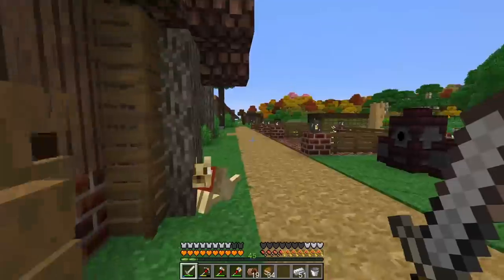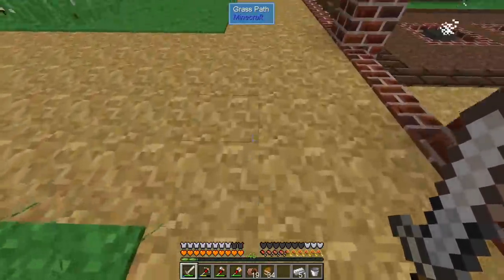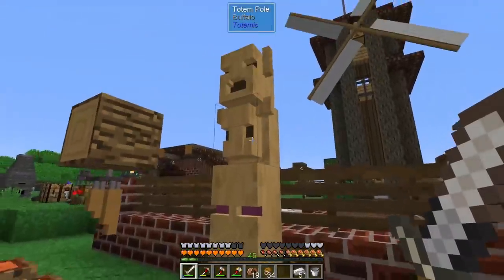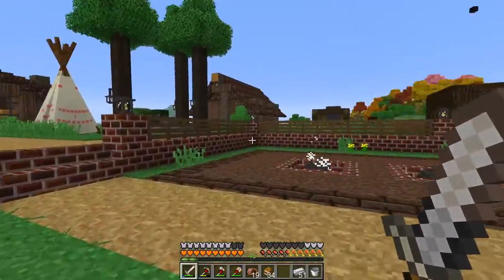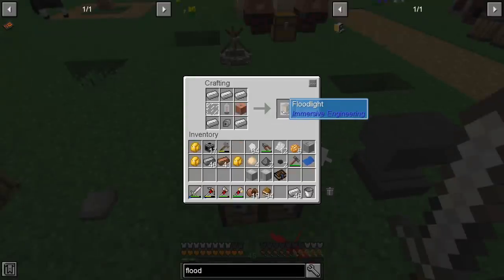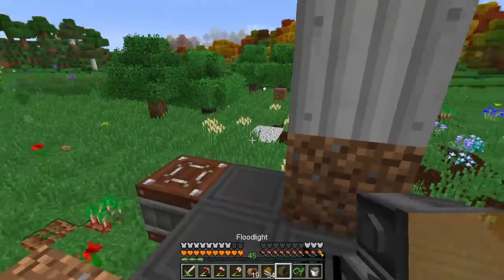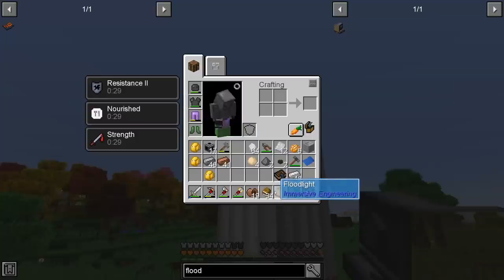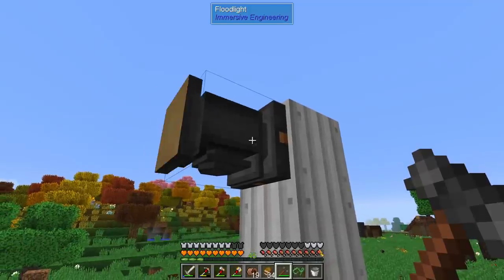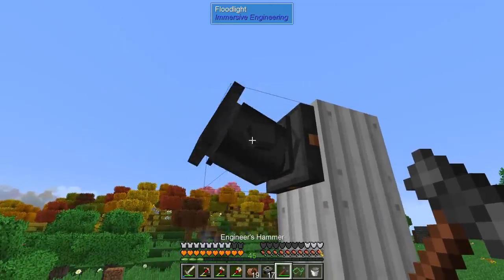Now that our industrial base is slightly far from the main base, I was thinking about how to travel there — pad blocks will help us walk faster, and maybe a totem for a speed boost. For lights I was thinking of floodlights from Immersive Engineering. The floodlight is one of the best blocks ever made — you can rotate it with your hammer, and holding shift goes the opposite direction.